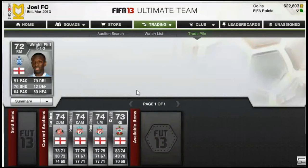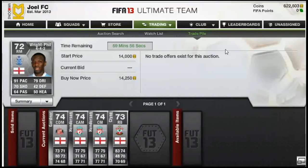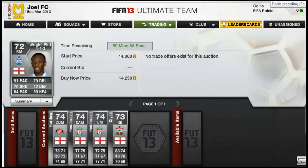And then this Wright Phillips I actually got on a 59th minute buy now for £11,500 — a really good deal. I can sell him on for around £14,000, which is what I'm going to go ahead and do. A really nice profit on all of those players, and that's the end of the listing. Hopefully when we come back a load of them will have sold. See you then, bye.